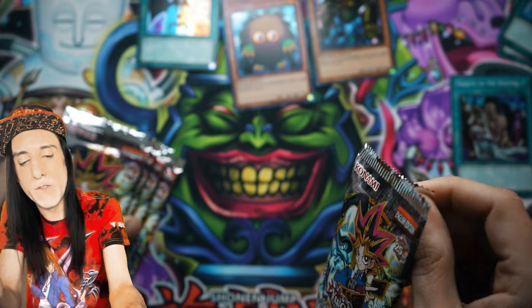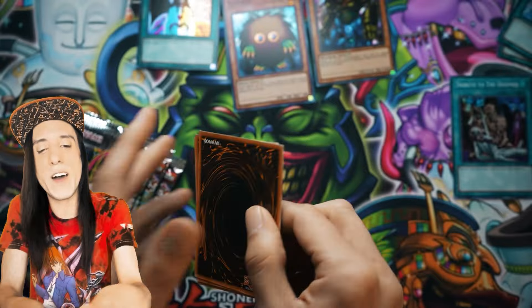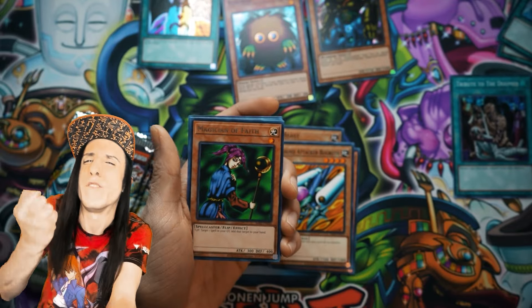Looks like we're coming down to five packs here. We already got our secret rare — Gate Guardian is nothing to sneeze at — but I wouldn't mind another ultra rare. Let's see what we get in this pack. It's going to be... Magician of Faith!